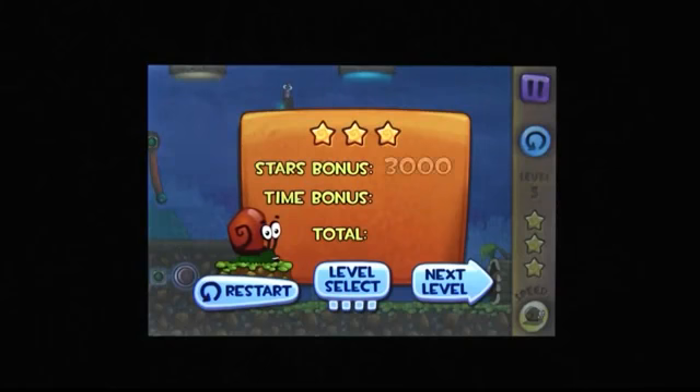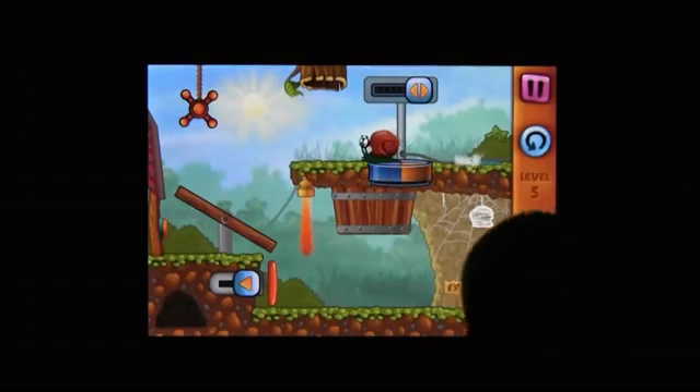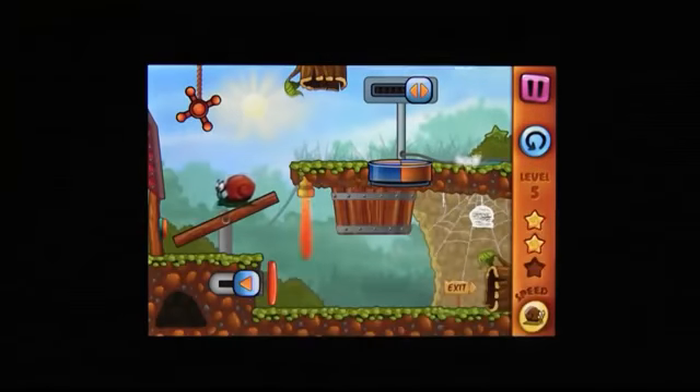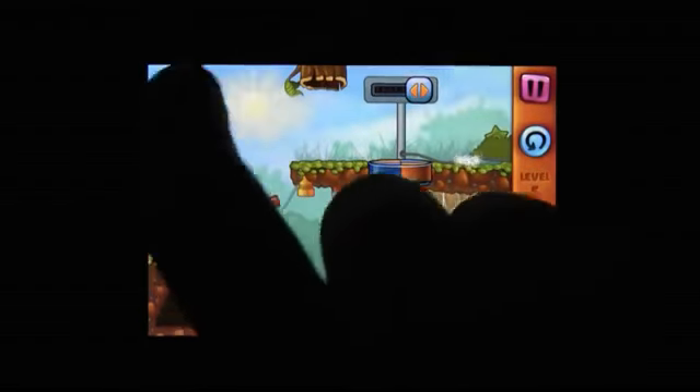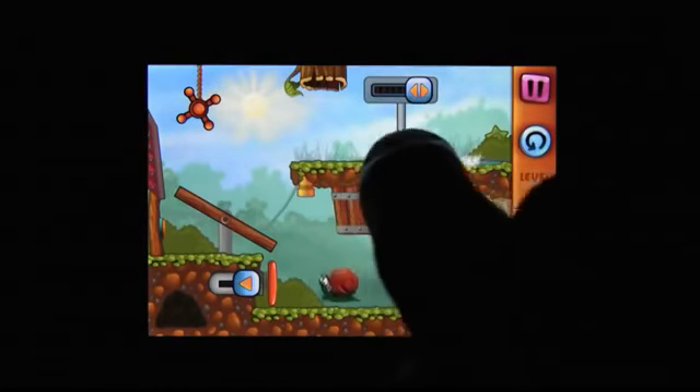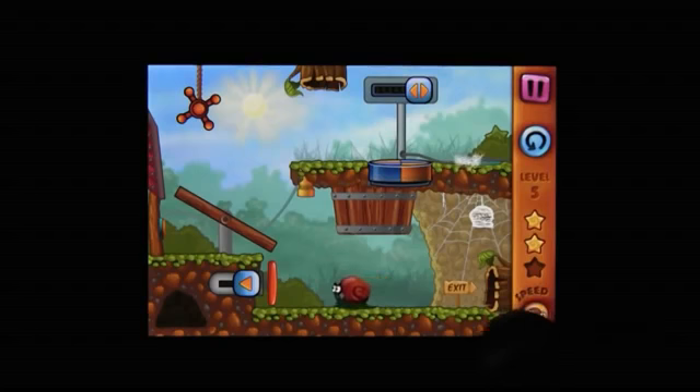Now, there's not much personality in a snail — at least of all one called Snail Bob. But I guess that's the point. Bob can't do this on his own, and thankfully, giving him a helping hand is a lot of fun. I mean, he doesn't have any hands of his own. It's Snail Bob, a fun puzzler with a slimy protagonist.